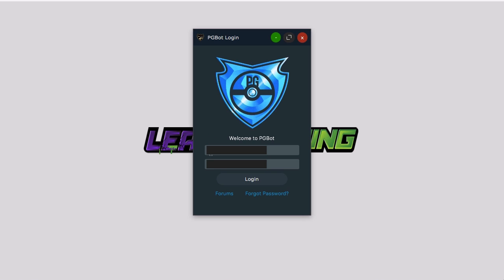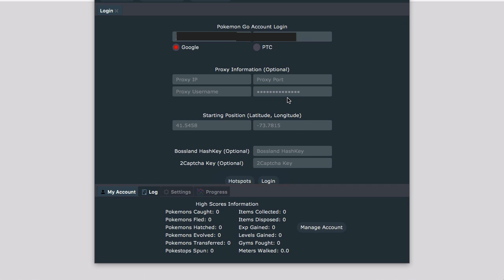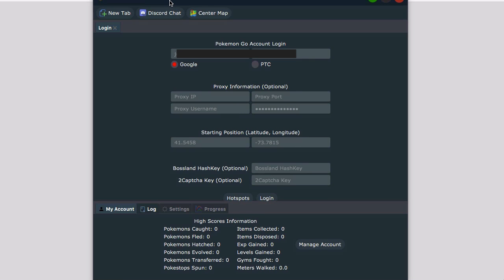First off, you need to log in with your PGBot forums account here. And once we've logged in, you'll see some more settings. We've got a new tab, Discord chat, and center map. The new tab is going to allow you to run multiple applications at once if you want to run more than one account. Discord chat will bring you to the Discord chat channel. Center map will bring you to the point on the map where you are actually at. If you lost where your marker was, it will recenter you.